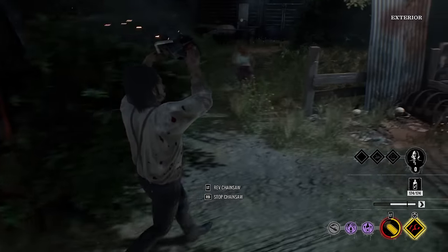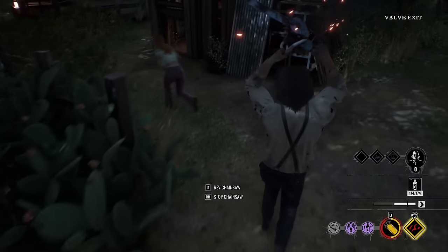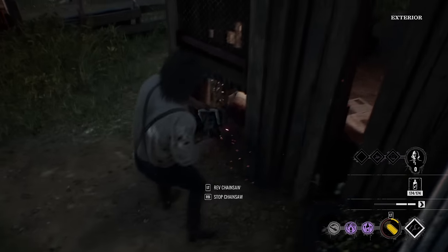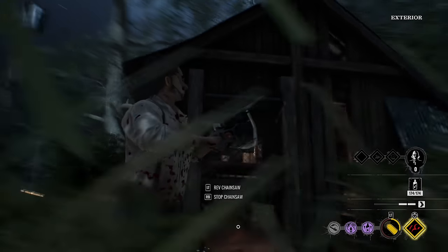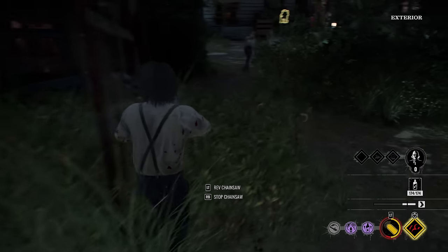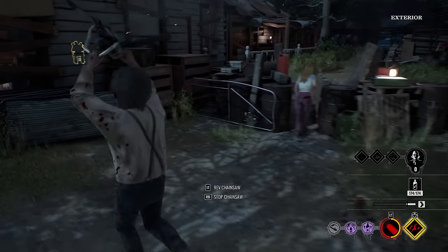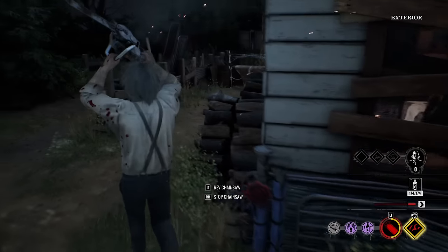Let's go ahead and get a big hit in. Boom boom! We got her. I'm going this way because she's close to the well. All right, Hitchhiker, do your thing and get her. I might just go feed Grandpa right now — I'm going to risk it.